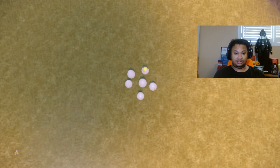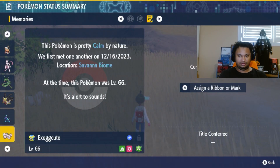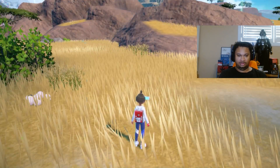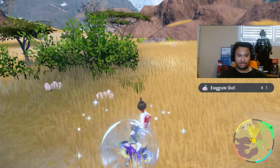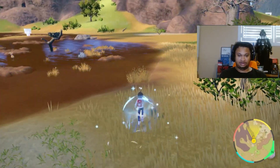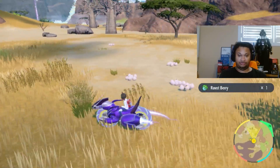We caught this Exeggutor right here — it has the dawn mark. As you can see, you can see which Pokemon actually have a mark on it, and the sizes on it. That's so useful for mark hunting.